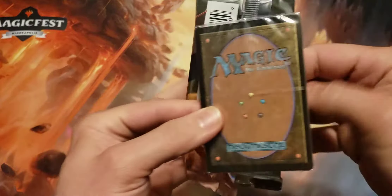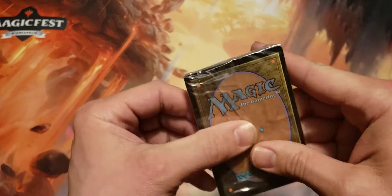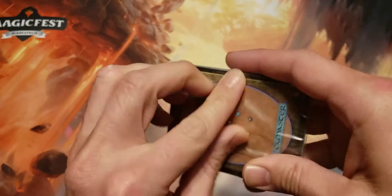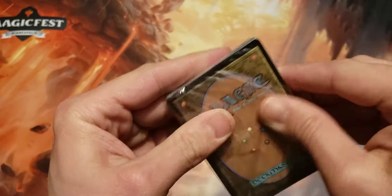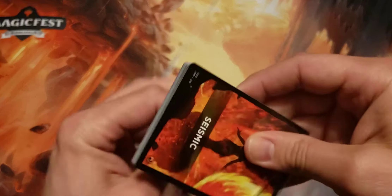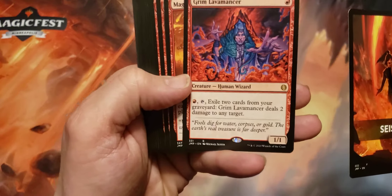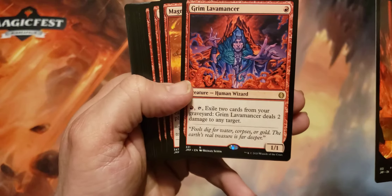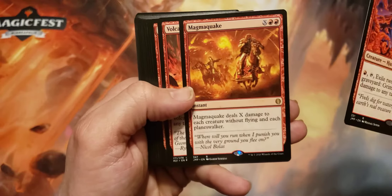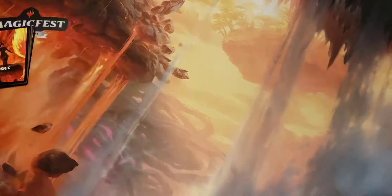Alright, pack number one. Let's see if we can get one of those spicy hits — maybe one of those big expensive cards. Seismic pack. I don't know if we ever opened this one. And the rare we get is Grim Lavamancer. Pay one red, tap it, exile two cards from the graveyard, deals two damage to any target. And Magma Quake — deals extra damage to each creature with flying and each Planeswalker. Not so great. Set that one off to the side.